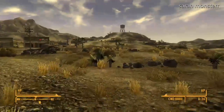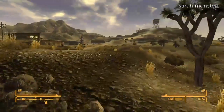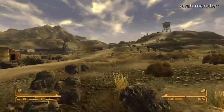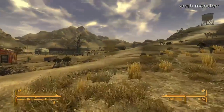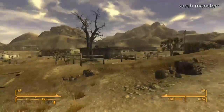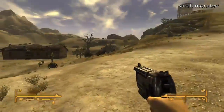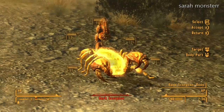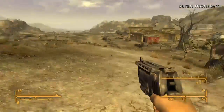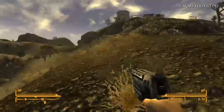If you don't have the Vault 13 canteen and you're playing on hardcore survival mode, you're going to have to watch your water and dehydration a lot more — just keep that in mind. I ended up getting a few packs, maybe the mercenary pack. One of the three or four packs has it. Right here there are rad scorpions — keep an eye out for them because they will poison you. It's always good in this game to keep some anti-venom on you, because Cazadors and rad scorpions and some other things will poison you.